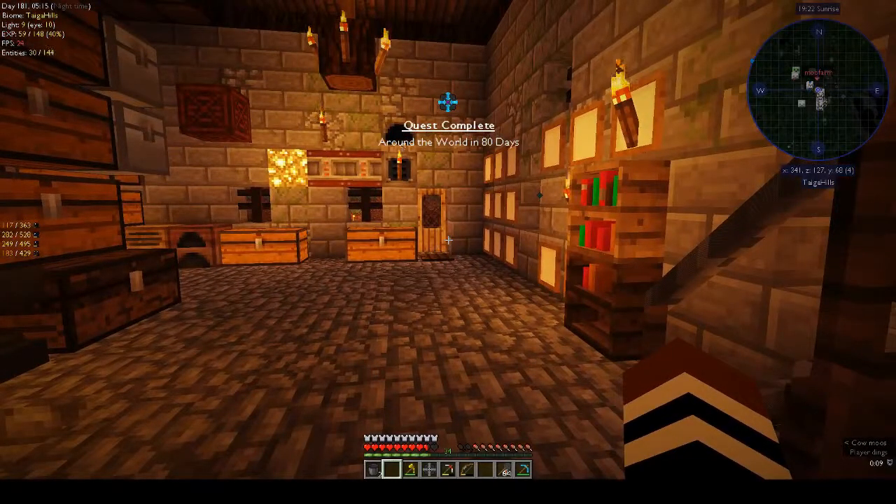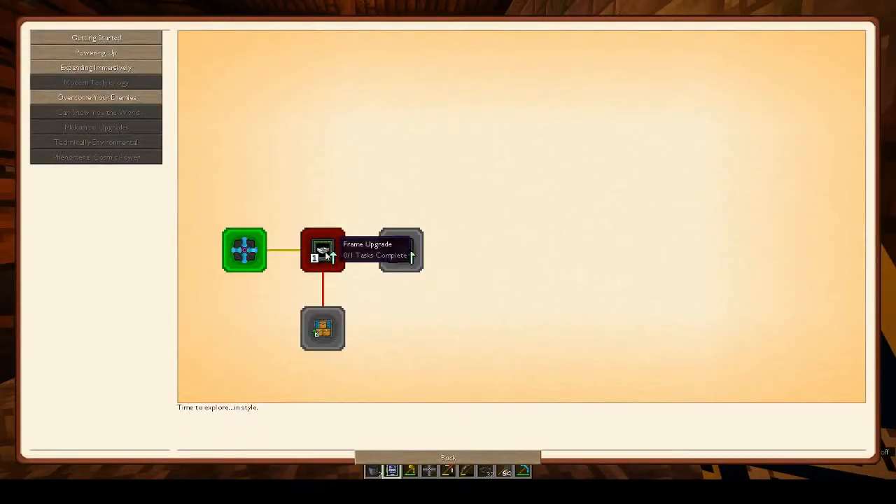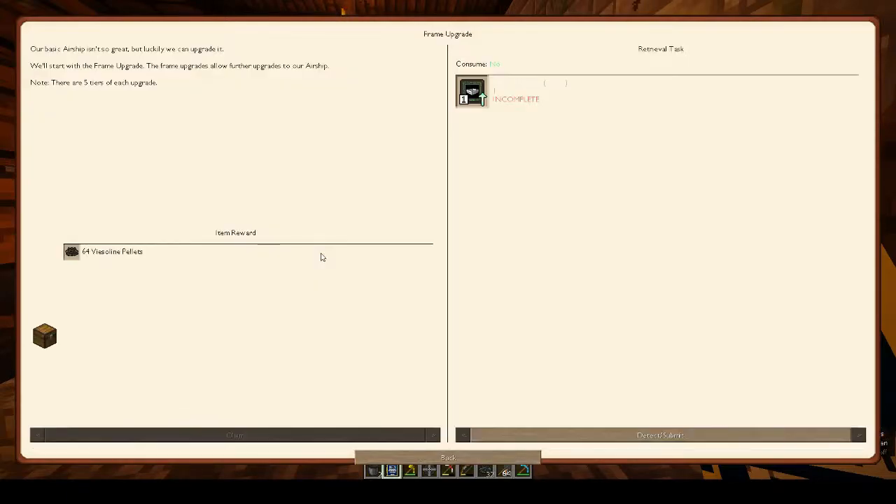And we've got 'Around the World in 80 Days' - that's one book I've never read, I remember seeing the cartoon as a kid. We get the V's Craft Volume One and 32 Vaseline pellets, which means nothing to me but we will get there.